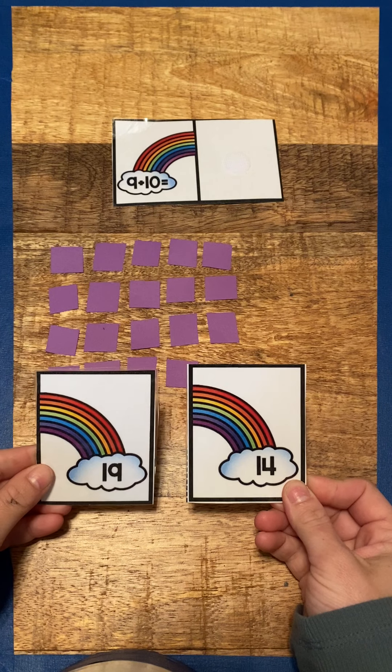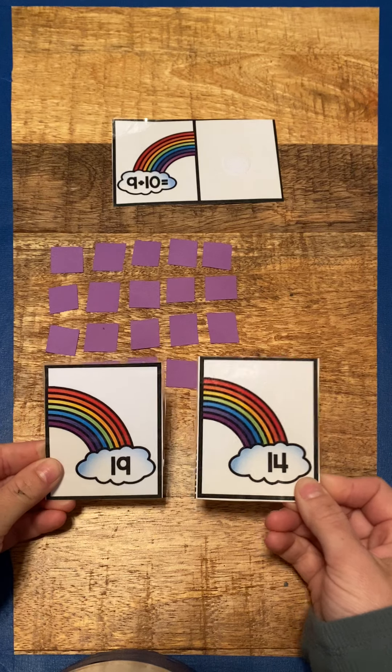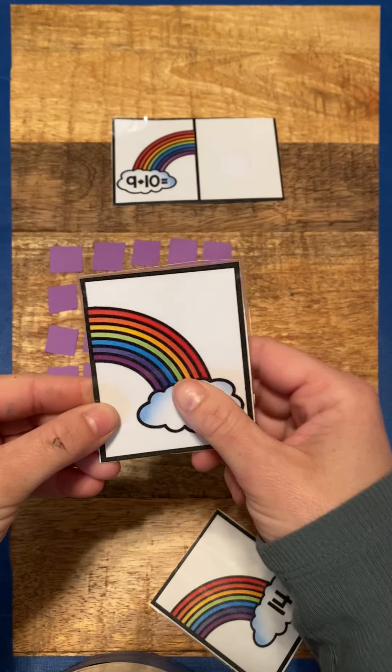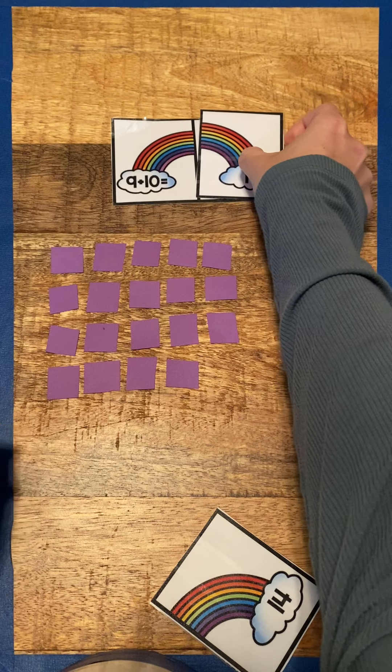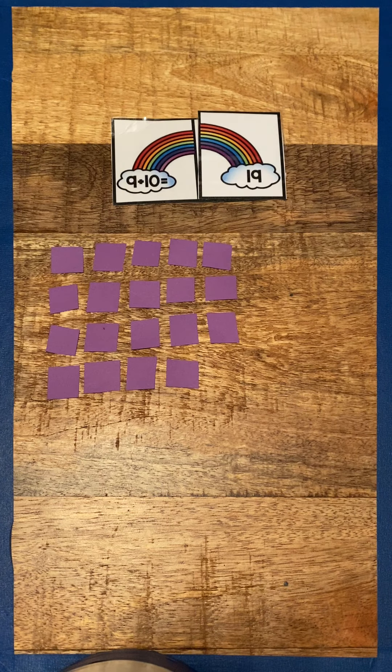Which one of these answer choices says nineteen? Is it this one, or this one? Good job. This says nineteen. So nine plus ten equals nineteen. Good work.